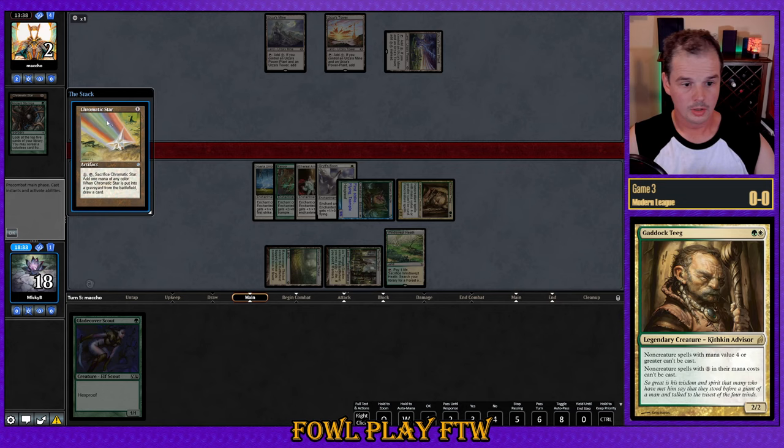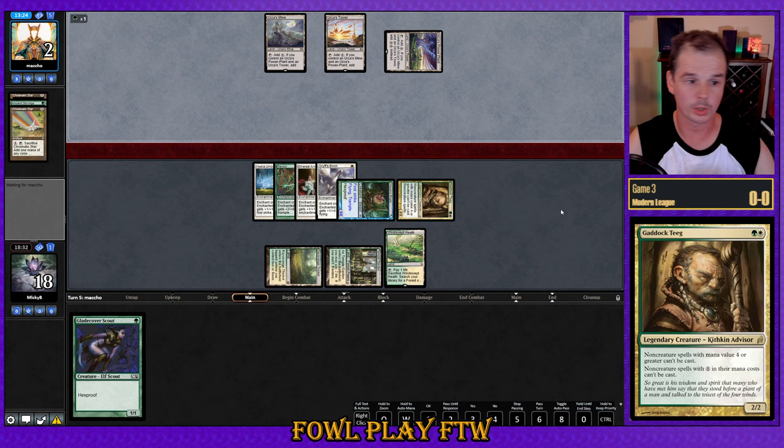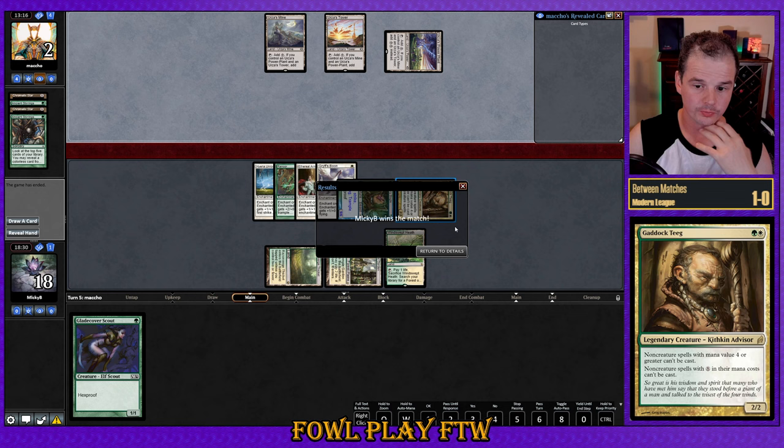Opponent plays Chromatic Star and cycles it looking for an answer — cycles for green, not looking to conserve life total with black mana. They'd need double black to Dismember at this point since they're at two life. Ancient Stirrings from our opponent, and then the concession. There's one Gaddock Teeg in the sideboard — absolute MVP. No other card would have won the game, because presumably they're holding at least one big Planeswalker in hand. Four cards in hand and they concede. Absolutely incredible. Maybe we should be increasing Gaddock Teeg in the sideboard to two, possibly even three copies.